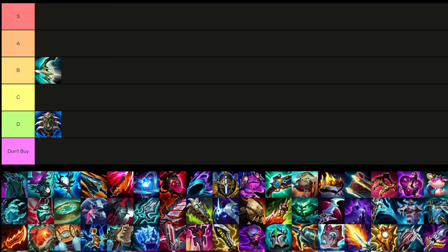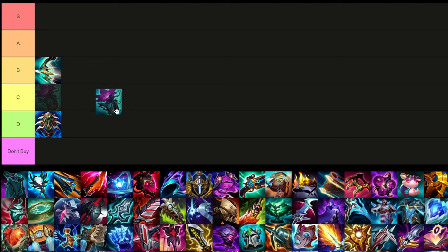I believe this is Crypt Bloom. It's probably not a terrible item overall, but I wouldn't say it's super great. It's an AP item, which Xin Zhao doesn't usually prefer — though he does have good AP scaling on his W, E, and passive. But the only magic damage he actually does is through his E, so magic penetration isn't super useful. I'll put it in D tier for now.